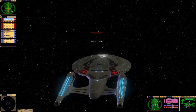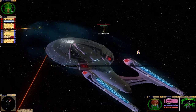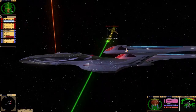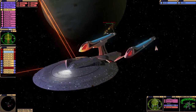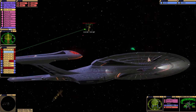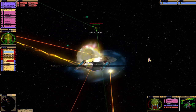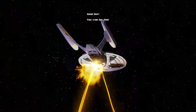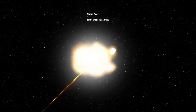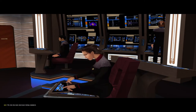Lower your shields and surrender your ships. We will add your biological and technological distinctiveness to our own. Your culture will adapt. They are draining our dorsal shield. Your shields are at 75%. When more than one is firing at you, I don't think you can do much. The ship has been destroyed. Ending simulation.